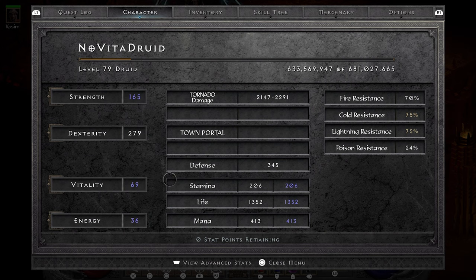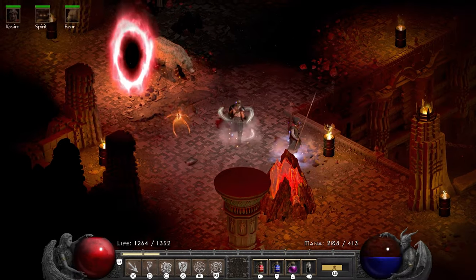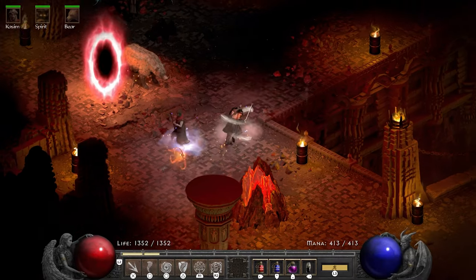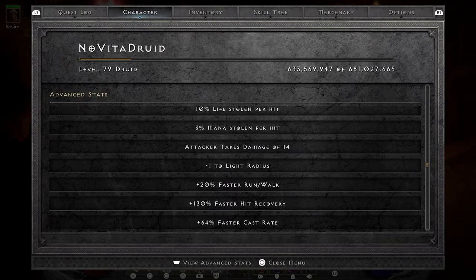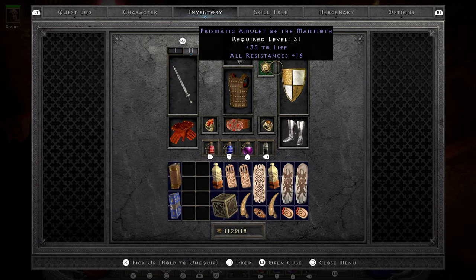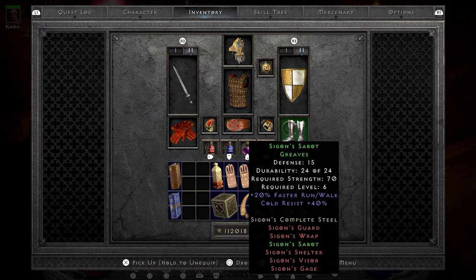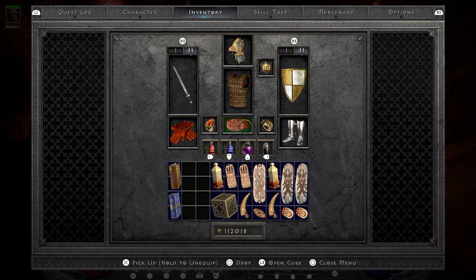And there you have it — the no vitality Hell Hardcore Druid solo self-found completed. While my stats, skills, gear and charms are showing up on the screen, I want to give a big thank you to everyone that's still here watching. If you liked the content please consider subscribing or becoming a member of the channel. For now I'm getting out of here, so see you all in the next one.